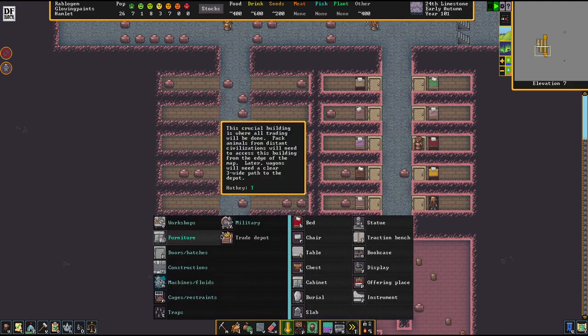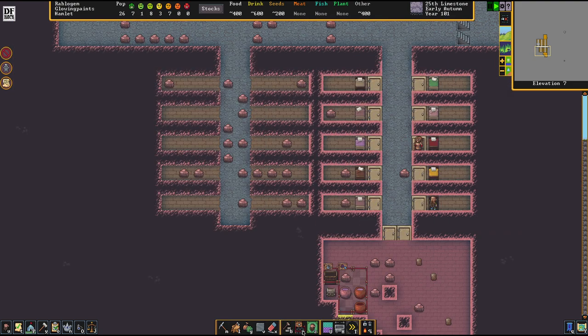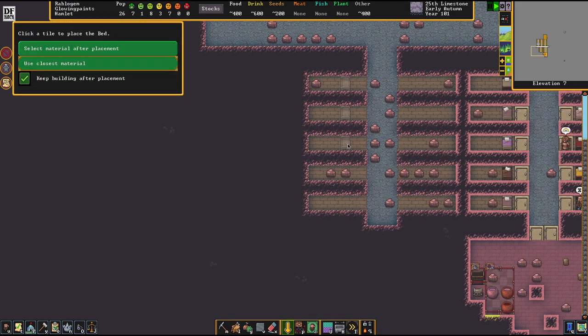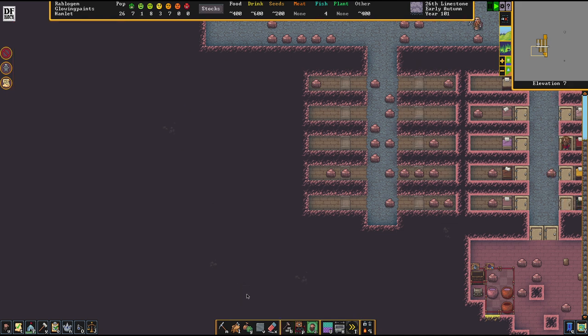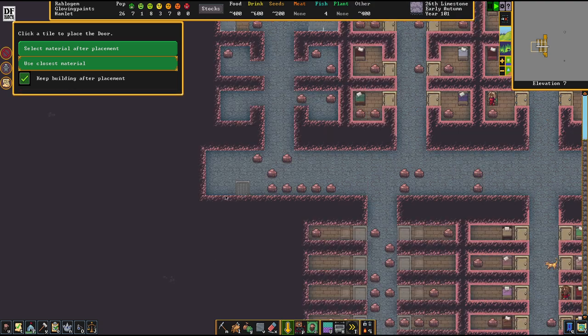We've got that little room district here done. Let's put in some beds and some doors. I'm already preparing myself for the next wave of immigrants, because it is pretty cool when you can provide them a room to live in as soon as they arrive at your doorstep.